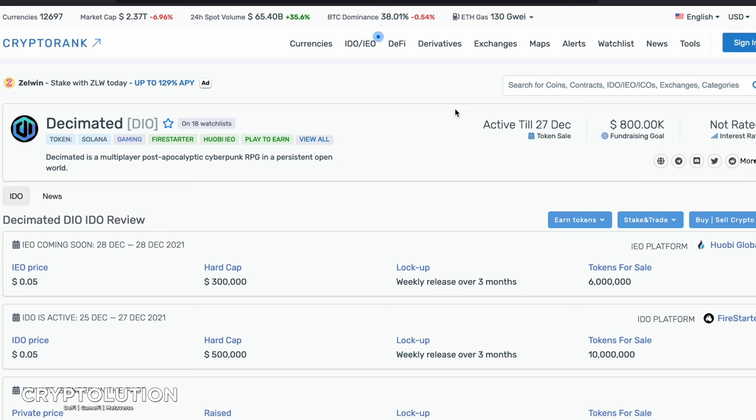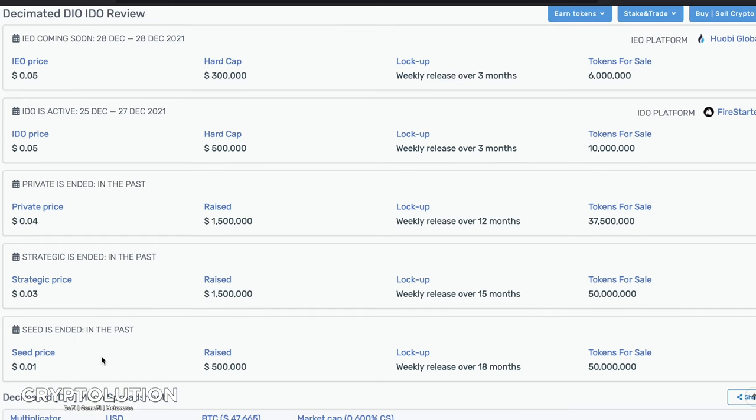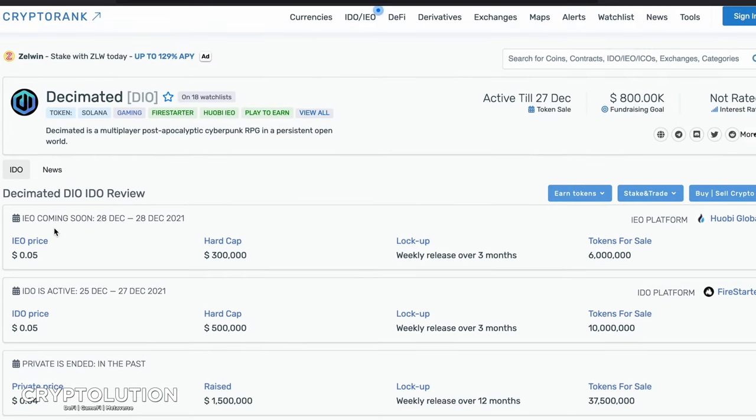If you go to CryptoRank, it clearly states that Decimated is now built on Solana and continues to move forward. It also gives a history of seed investment sales: the earliest investors bought at around one cent and have an 18-month lock-up with weekly releases over 12 months. A subsequent round sold at three cents, then four cents, and the current IDOs on Firestarter and Huobi Global are priced at five cents. This shows a slow but steady development since 2018.